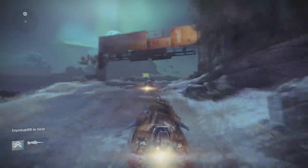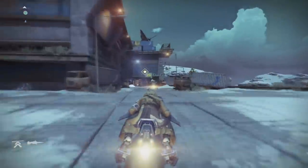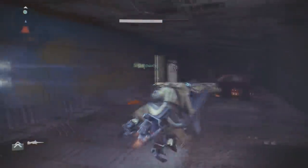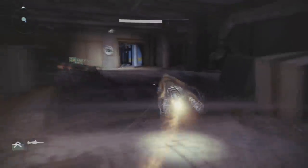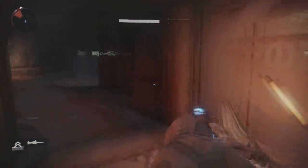My friend Dan showed me this, and if you follow this path where I'm going on the Cosmodrome — or on Earth, whatever you want to call it — you're gonna come across this cave. I'm gonna show it to you in this video. What you're gonna want to do with this cave is stay a certain distance away so enemies keep spawning inside.